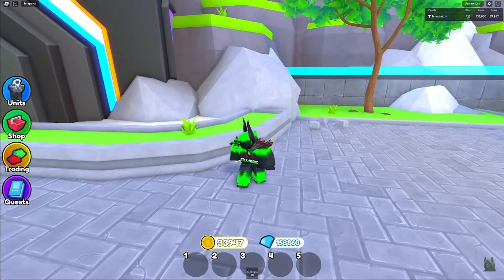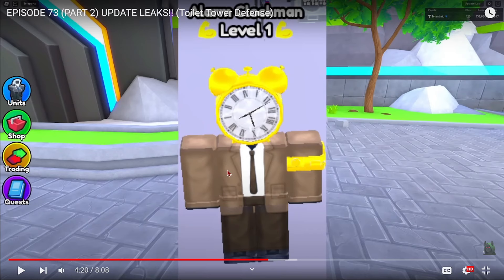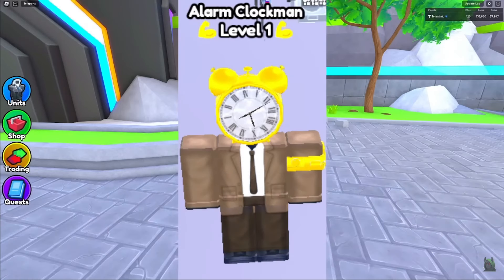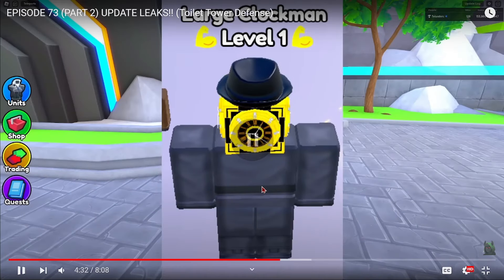The next leak is the Alarm Clock Man. He looks pretty basic, but this is good — accurate to the series, because he does have that little arm thing. He has an Alarm Clock as a head and looks pretty fancy. This is probably one of the weakest clock men; he doesn't really do anything too crazy. But there's also the Large Clock Man — you can see him in the back over there, his arm. So this guy's gonna be pretty big.